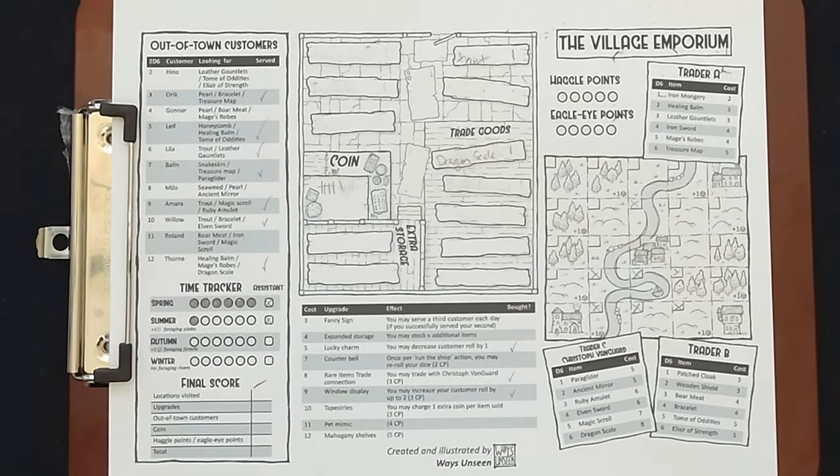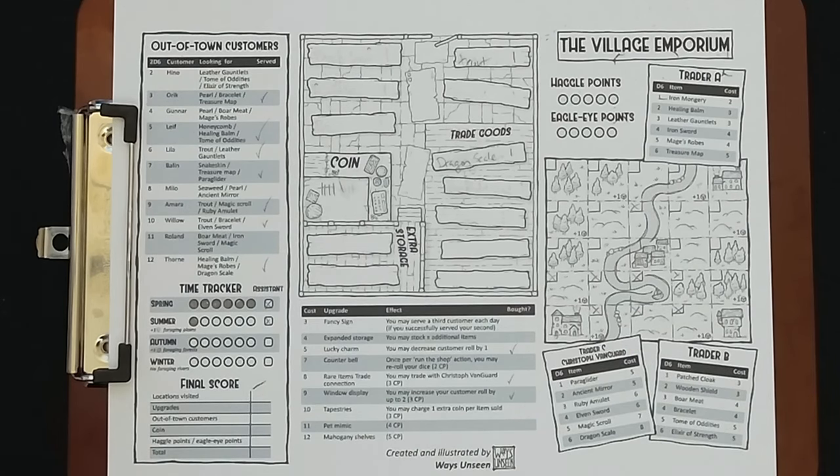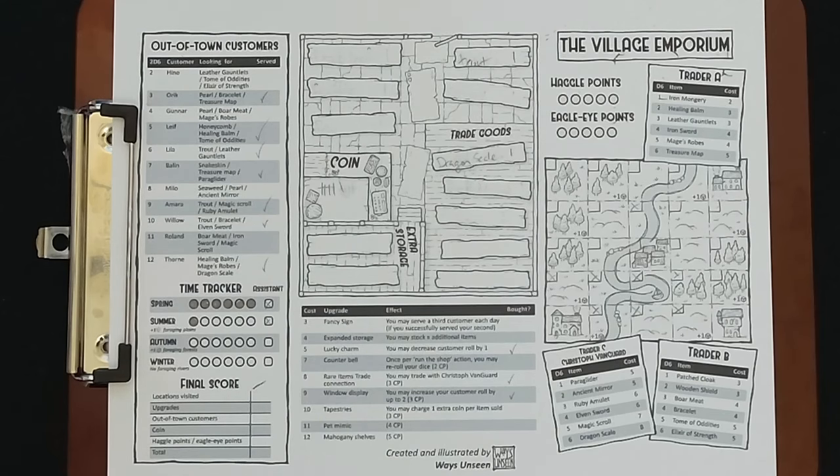With those 11 coins, we buy a window display for nine — that lets us increase our customer roll by two, and is also three commerce points at the end of the game. That leaves us with two coins, so we have a total of six. We don't have much in the store, so we think about foraging and going to a trader — but we decide to just forage and try to sell what we get.